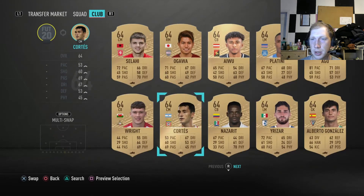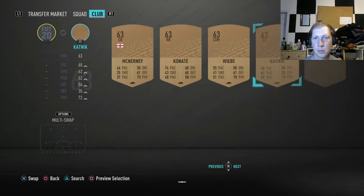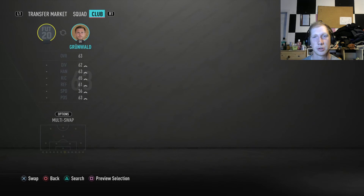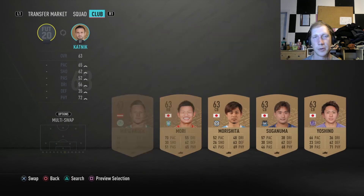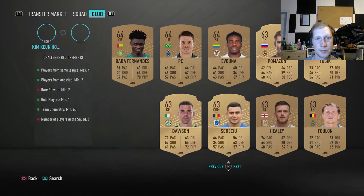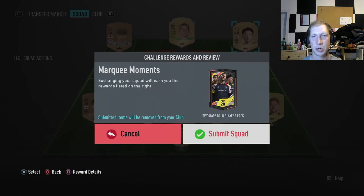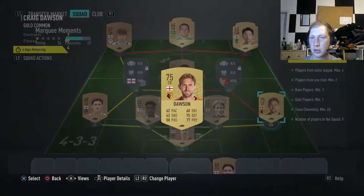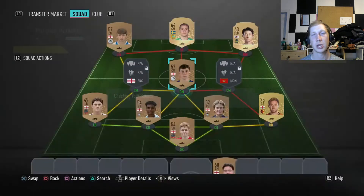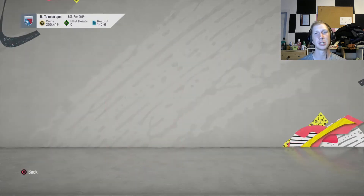We don't have any other untradeable ones - we're going to try and complete the other SBC with that guy so I don't use him. We've got tons of these now from opening bronze packs - we'll pick the lowest rated one. We're going to use this Korean player, grab him and chuck him in there. That's our gold player, these are our two rare players, and then all the other players are all from the bronze pack method. We'll submit that and get two rare gold players packs - that can actually be decent, you can get some pretty good players.